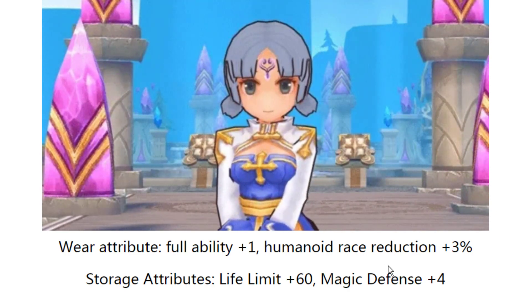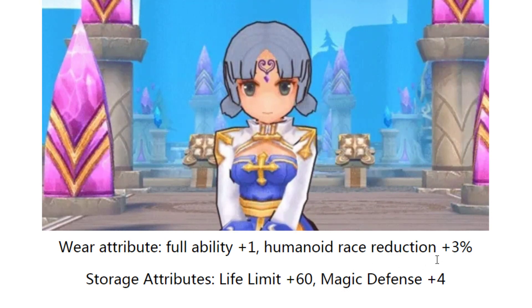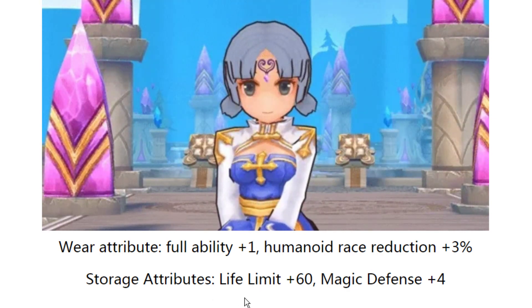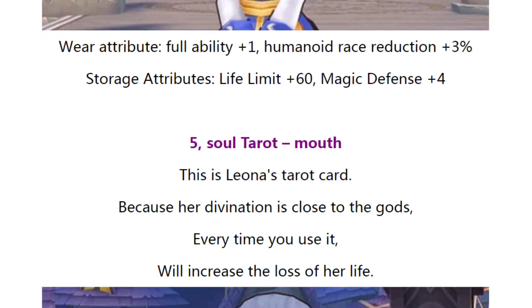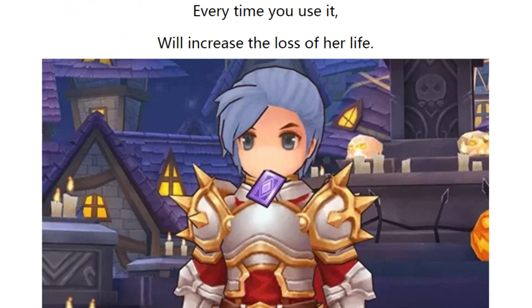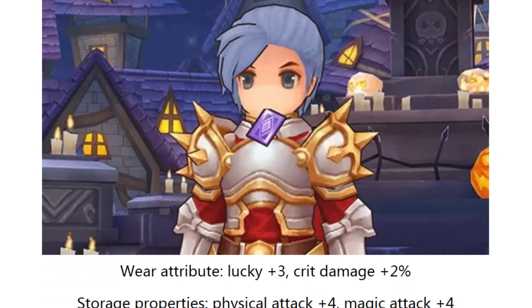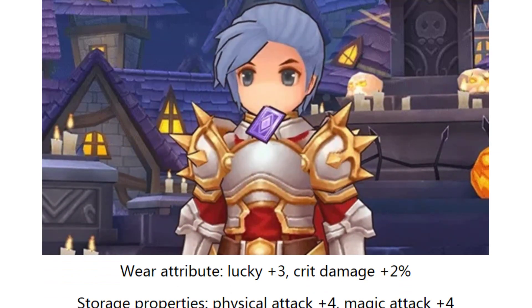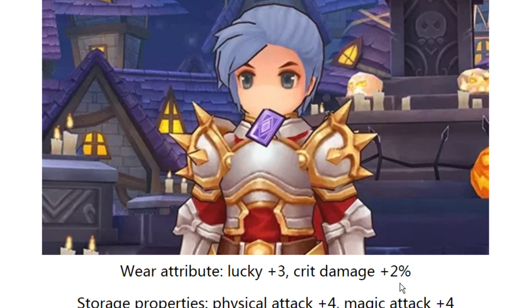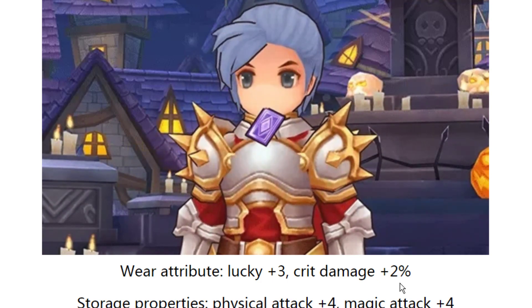Okay, kafink module. So far nothing special, like normal. From deposit: HP plus 60 and magic defense plus 4. This one is quite cool for F2P because they have high drop rank. This one gives luck plus 3 and academic plus 2%, which is quite good because we don't have a lot of good gear for mouth for F2P.